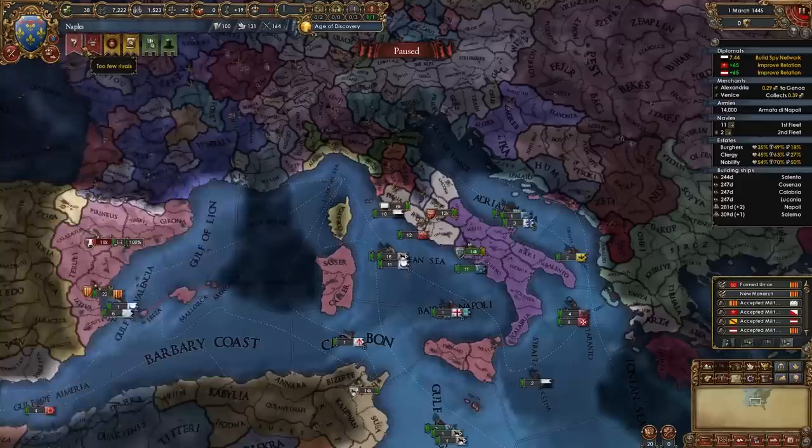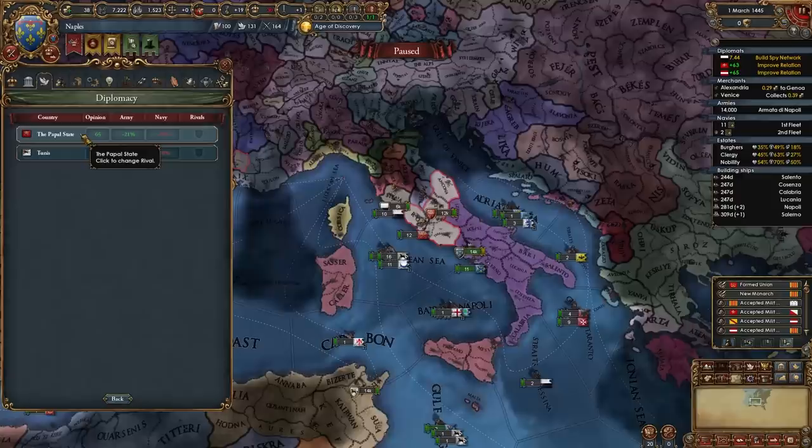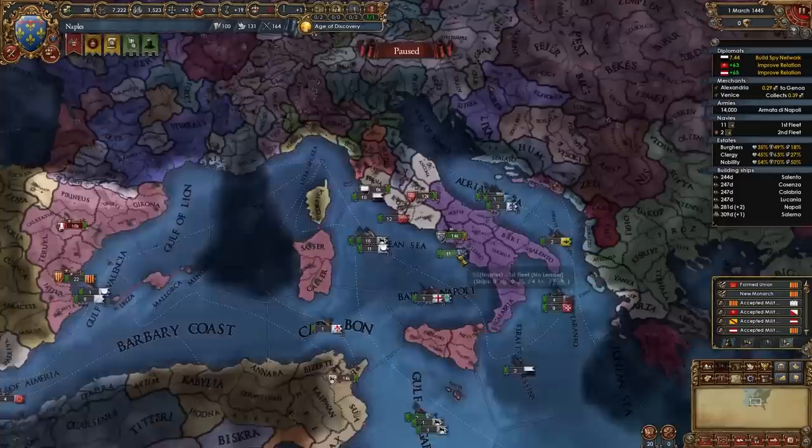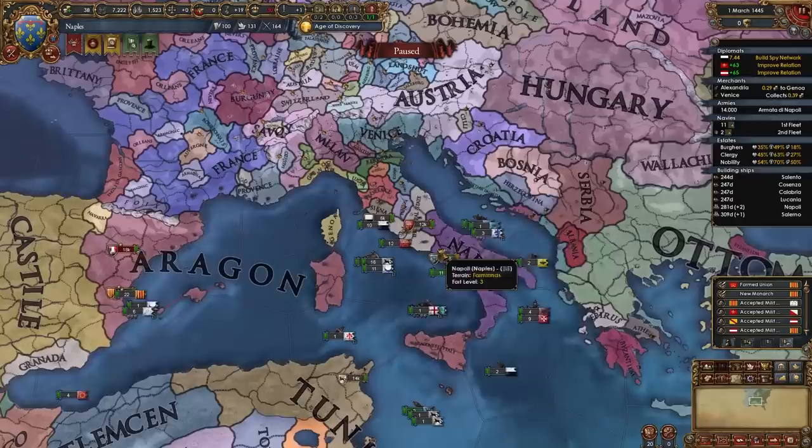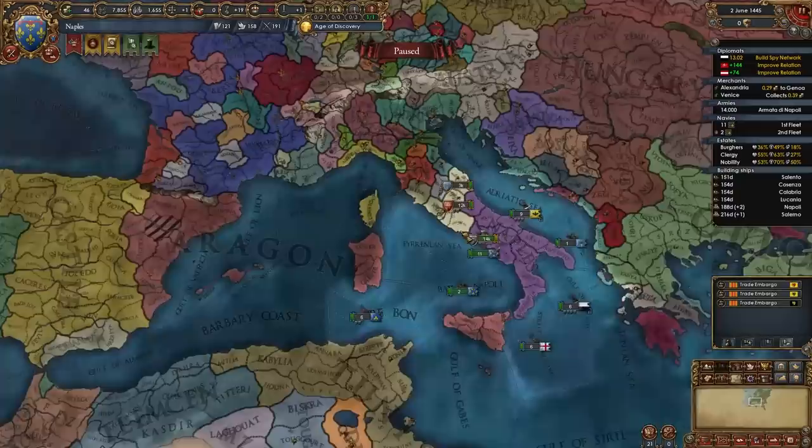Just like that we will become an independent nation and your real gameplay starts. Once you're independent you can go ahead and set some rivals — I do recommend rivaling Aragon and whoever else is available, but don't rival the Pope if he's available. By the time you become independent you should have a spy network on Siena and good relations with Austria, so you can join the HRE and start your first wars.